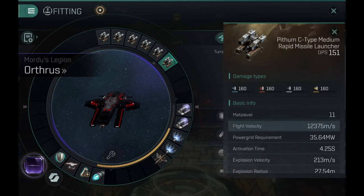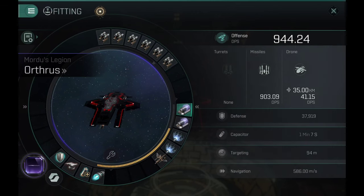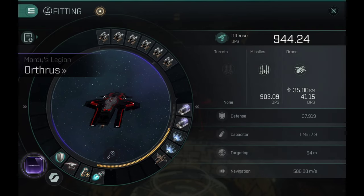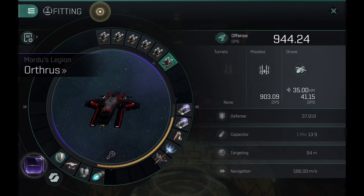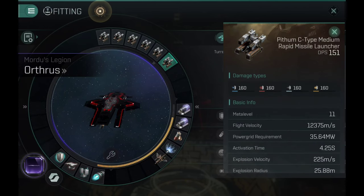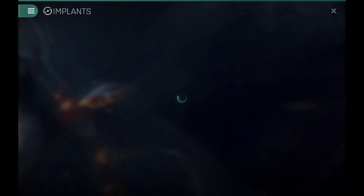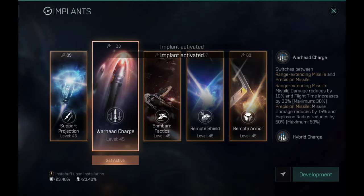The smaller the radius the better the damage application — that's basically the thing to remember. The Orthus with rapid missiles also works really well and it becomes a frigate killer. You definitely do not want to be near an Orthus using rapid missiles if you're flying an interceptor or a frigate — they can pop your frigate even with normal missiles. You can also increase range and damage application by using missile guidance computers. Overall I'm very happy with the rapid missiles and 1,000 DPS with the classic DPS build.